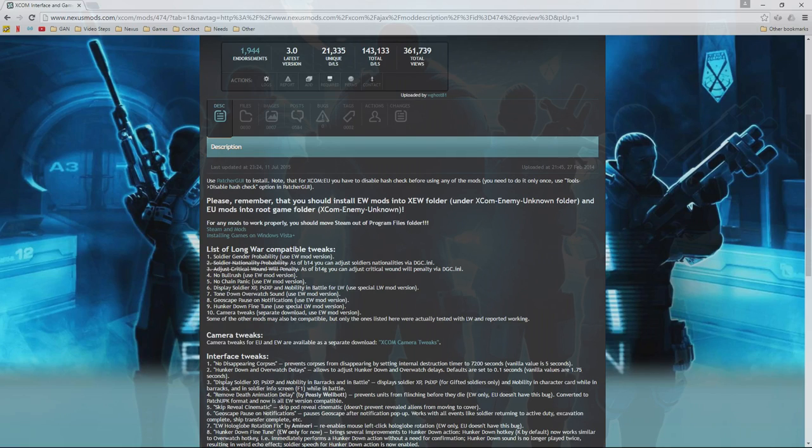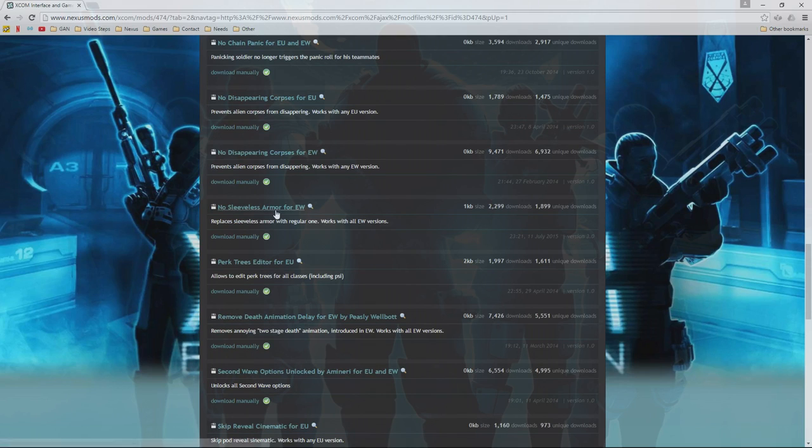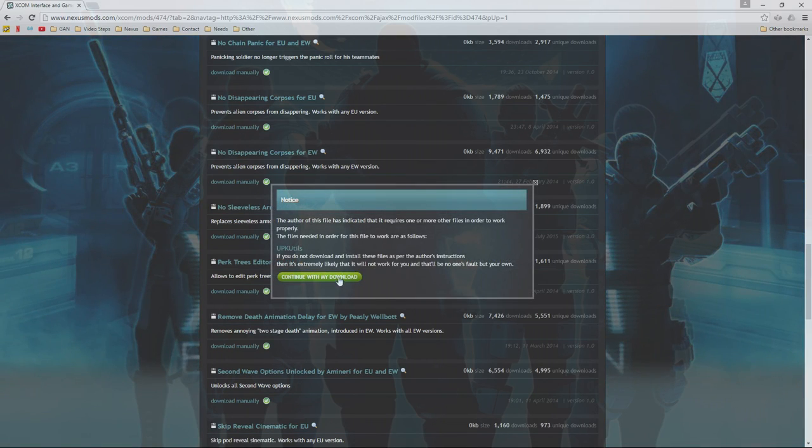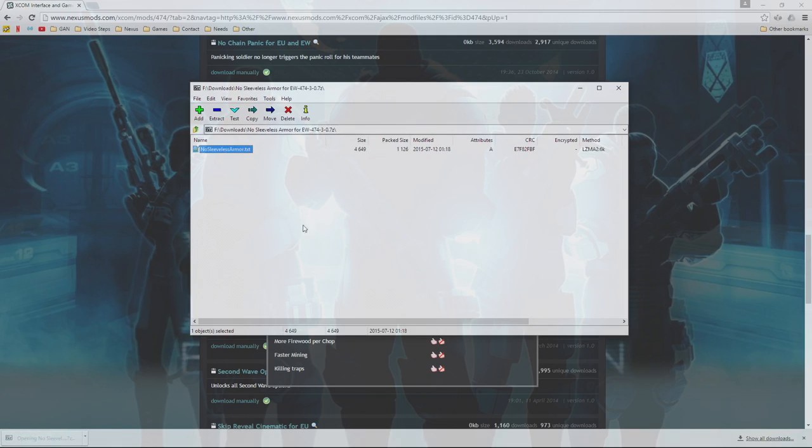If you're going to use Long War — which I absolutely suggest — and this is your first time through XCOM, maybe try the base game first because Long War is much harder. Not in a cheap bullet-sponge way, but with many more elements that make it a superior version. The developers themselves have essentially said their game is nothing but a tutorial for Long War. Now go ahead, find the mod and click Download Manually.